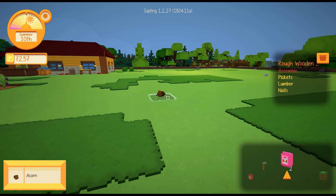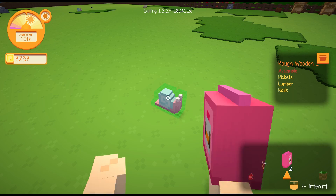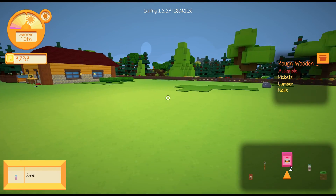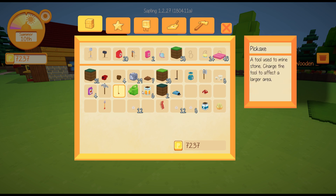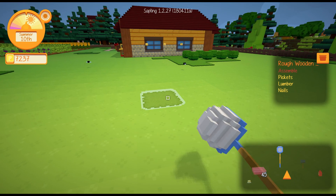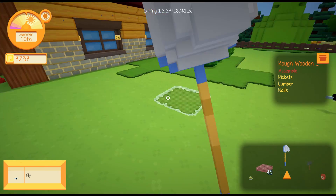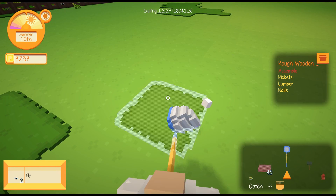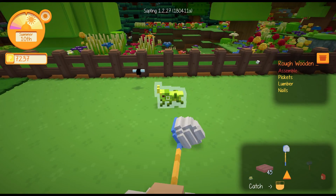Maybe what we should do is just grab all the bits and pieces from around the farmyard - like all these snails and stuff and the flies - and we could sell them in town. Where's my bug net? It's already on the hotbar. I got a little bit of money from these guys. This farm is finally starting to look how I imagined it would look about 17 episodes ago.